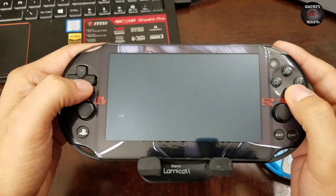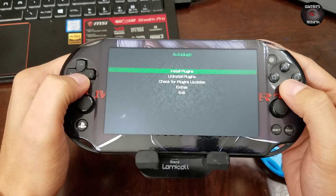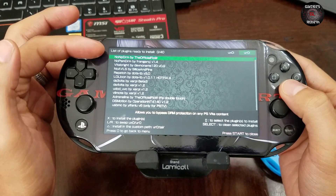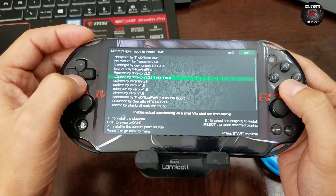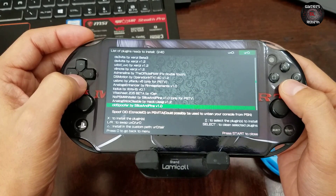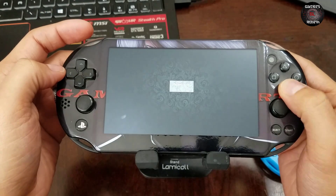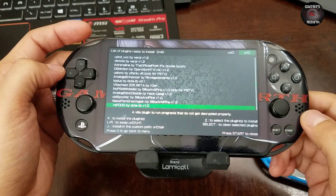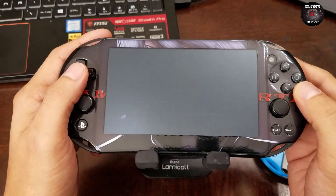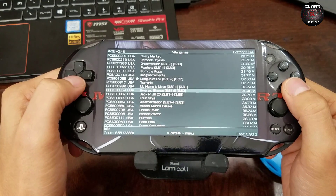Now I'm going to run the auto plugin from The Hero GAC. I'll go to Install Plugins. Remember to install non-pDRM first, and also no-psmDRM just in case. Then we look for the ReFood plugin — ReFood by Dots, version 1.0. Simple installation: just select it, then press Start and the PlayStation Vita will reboot.